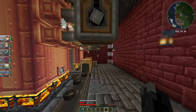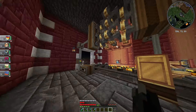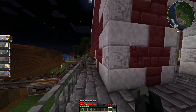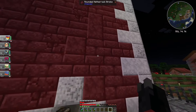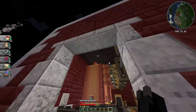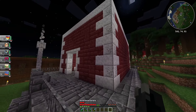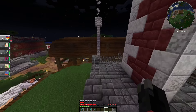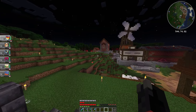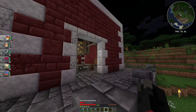I went ahead and just built a little shelter for our steam engines here. It looks alright — it's nothing crazy. It's just different versions of netherrack and then some diorite corners with a cobbled deepslate roof. That does the trick. I didn't have the best ideas but I'm trying my hardest. I wanted to go with something similar to that but more boxy, so I kind of did the trick there.